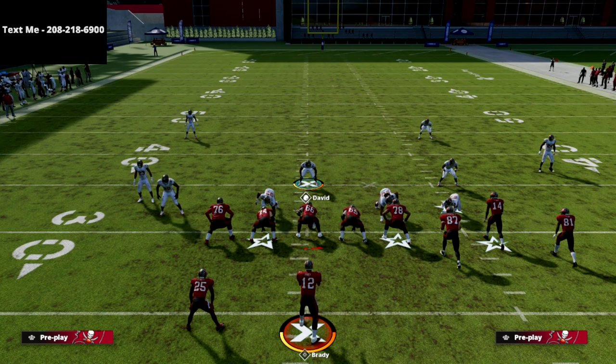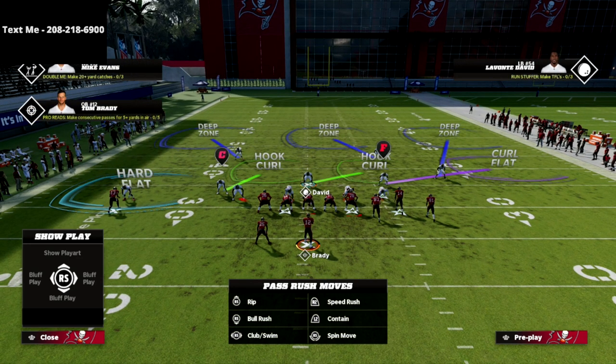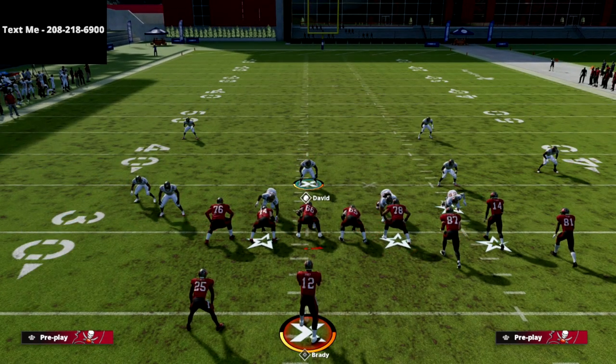I want to let you know about my text message membership. This is a way that you can get my Madden 22 free offenses and defenses sent to your cell phone every single week, completely free. All you've got to do is text the word 'madden' to 208-218-6900. I release new offenses and defenses every single week to my text message members, and I'll shoot you a link with the playlist that has all of the schemes in them.